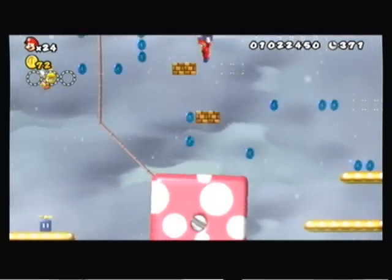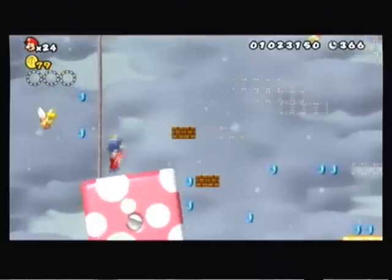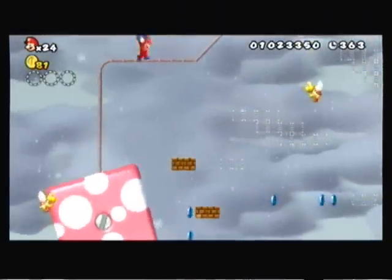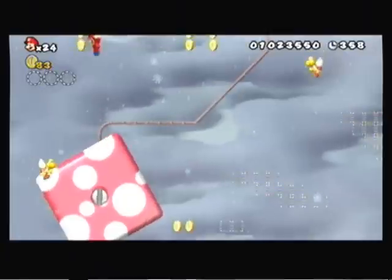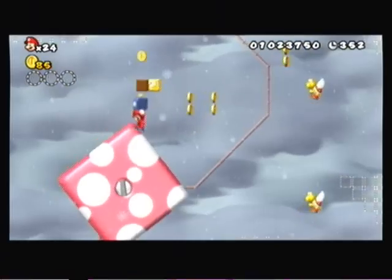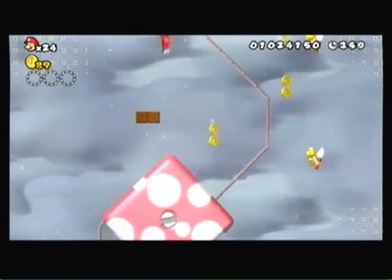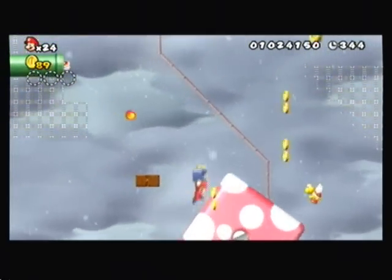Basically, at some level, you just follow this block along. It's a pretty nice mechanic because it's really, really fun to play with the propeller ship. The propeller block is a great mechanic — even if you don't have a propeller ship, you can still use the propeller, which is really cool.